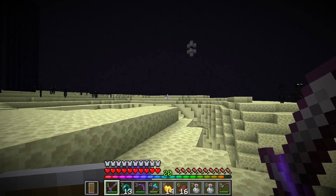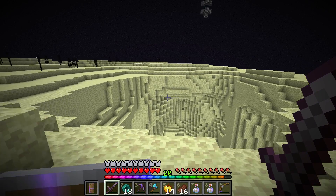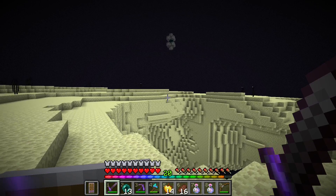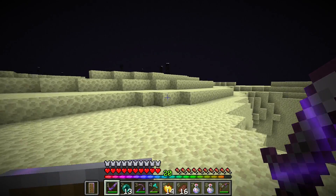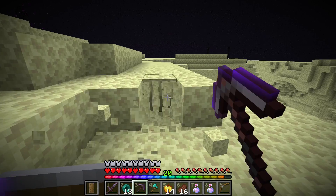Alright, so the first step to getting an elytra — you need to get to the outer end islands. And to do that you need one of these end gateways. Inconveniently for me, it's quite far suspended off the ground and it looks like it might even be suspended over the void. Never mind, it's not actually over the void, but I'm still going to need to break some blocks to get to it.